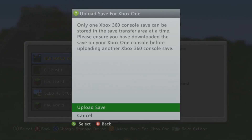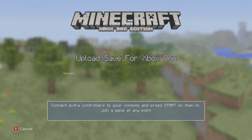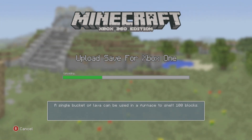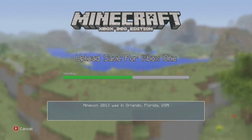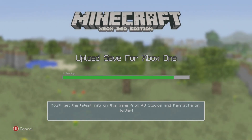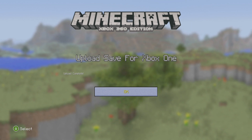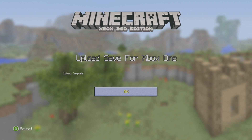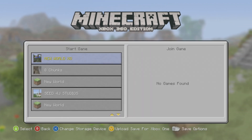It will bring up this menu and it says: only one Xbox 360 console save can be stored in the save transfer area at a time. Please ensure you have downloaded the save on your Xbox One console before uploading another Xbox 360 console save. You press upload save and wait for the process to fully complete. Upload complete — press OK.